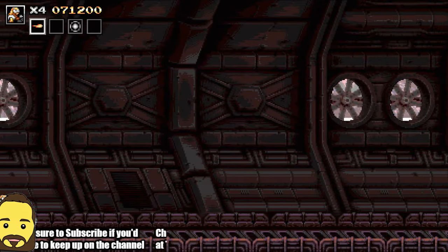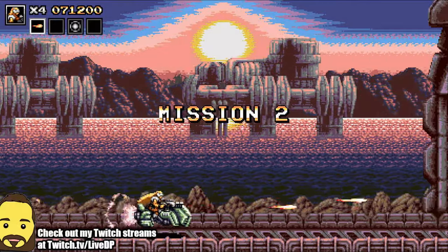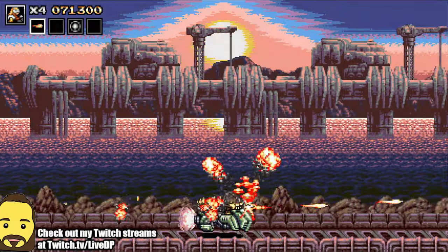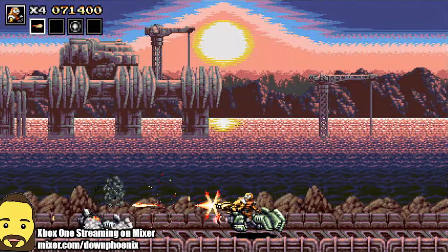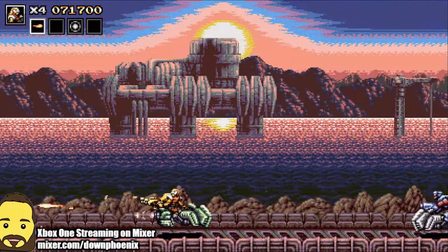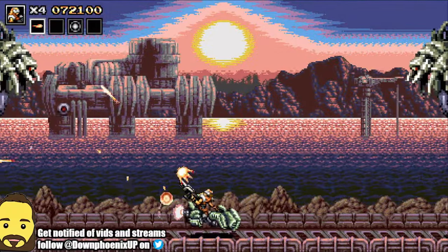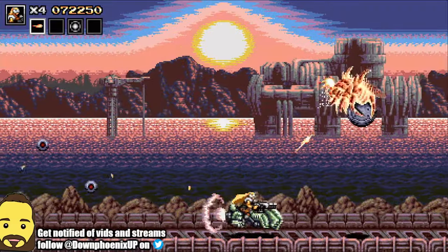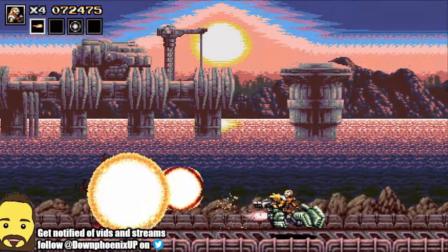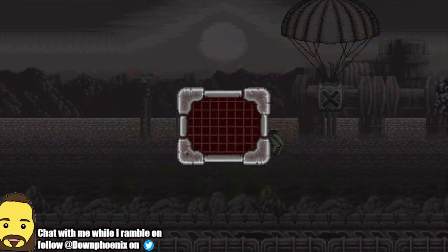I'll show you this segment real quick, because this is obviously very reminiscent of Mission 4 in Contra 3, where you're on the bike and stuff like that. It's a really cool little mission. It's a lot different in terms of gameplay because you have to constantly move and aim back and forth. You also have to keep in mind things like explosions on the ground that can wreck you. Your bike is not as maneuverable as you are, so you have to keep that in mind.